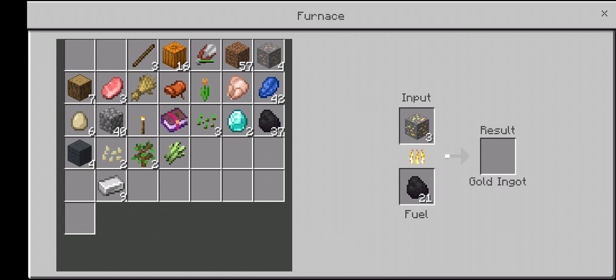I'll put the gold in first because if you get carrots and gold nuggets, you can get golden carrots — if you don't know this. You probably do, but you know.